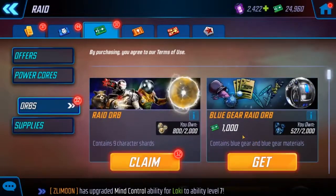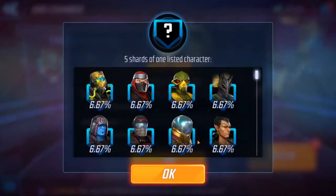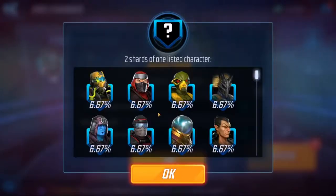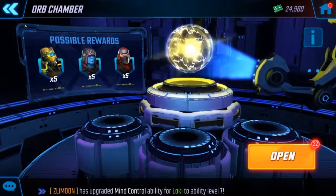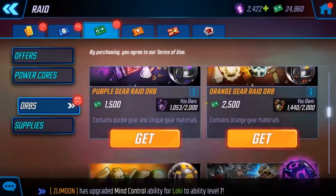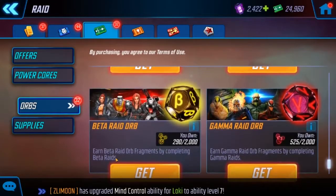Here's gonna be your orb — your raid orb — which gives you a probability of getting different character shards. You have a probability of getting any of these, and you'll get 5 in the middle and 2 on each side. That's usually a better value, but it's completely random what you're gonna get. Then you've got your blue gear, purple gear, orange gear, orange elite gear, and depending on which raid you're on you can get character shards — right now we're on the Beta.